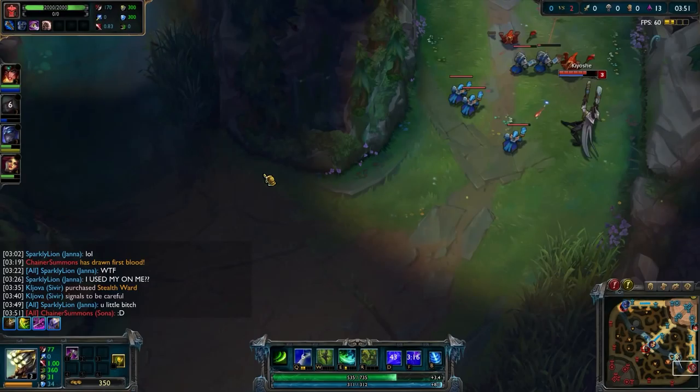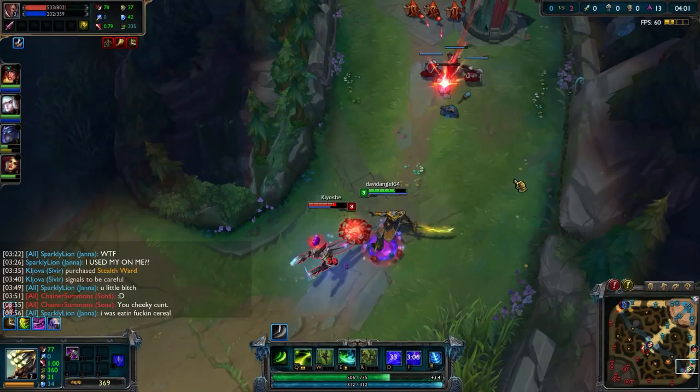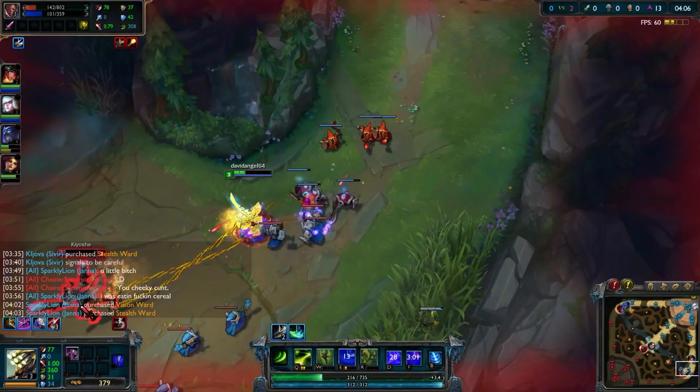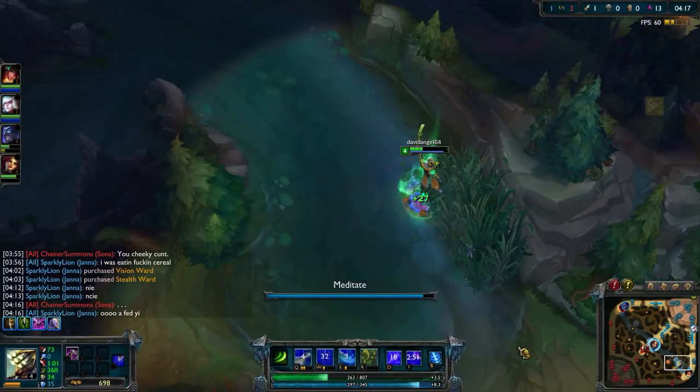I see that after finishing clearing that camp, Sona is very weak. So I'm heading out to the bottom lane to try and help my team, because they seem to be having a bit of a rough time. I'm going to place a ward to see if I can catch Sona in the brush. She's gone by this point, but I decide to attack Lucian because he's alone. I am a jungle champion, I am an assassin.